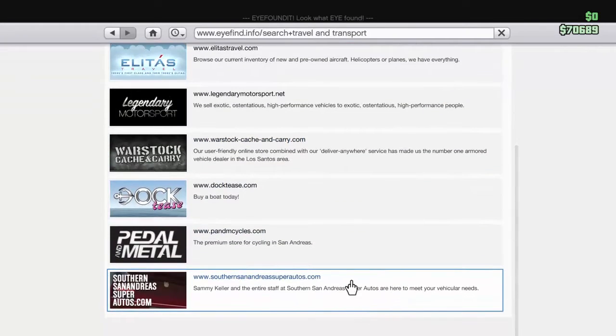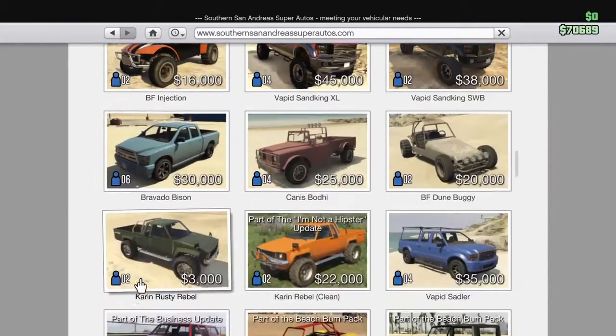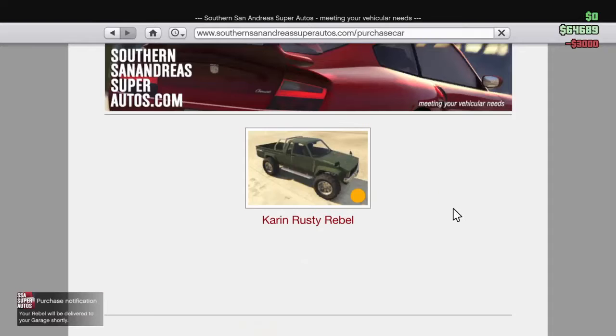What you want to do is go to South Andreas Super Autos and go all the way down until you get the Karen Rusty Rebel, which costs 3k. You want to buy as many as you can, get different colors — it doesn't matter at all — just get as many as you can.